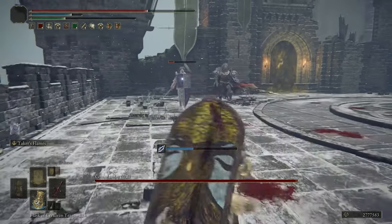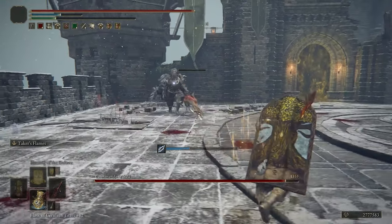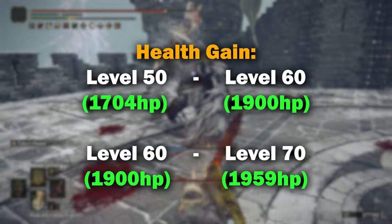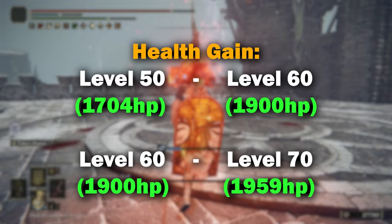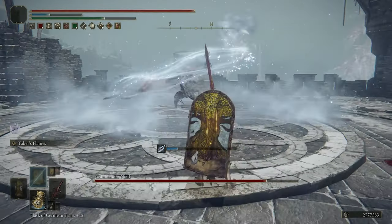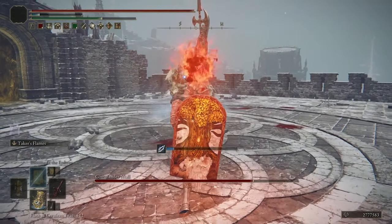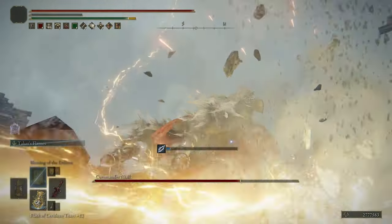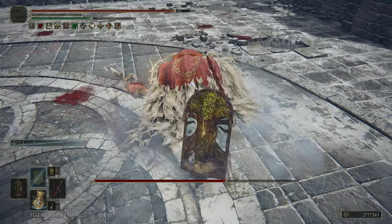Our main focus is of course putting as many points as we can into health, as well as Endurance to ensure that we have the largest health bar available to us and the ability to equip the best armor. The reason why Vigor is only 60 and no more is because 60 is actually the soft cap. Going from level 50 to 60 gives 196 extra HP, but going from 60 to 70 only gives an extra 59 points. So it's beneficial to stay at 60 for Vigor and then have 50 Endurance, because with the Talismans that I'll talk about in a moment, that will give us enough equipment load to use all of the items in this build whilst keeping ourselves in the medium weight class.